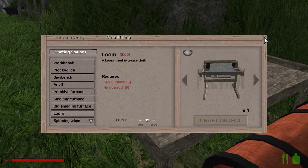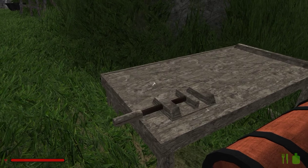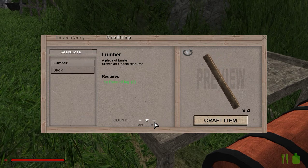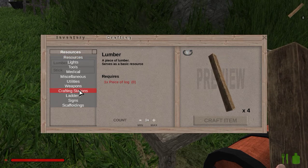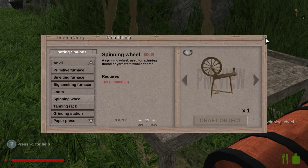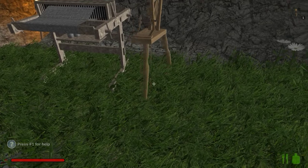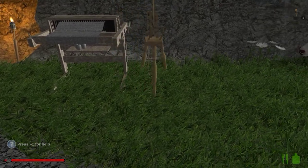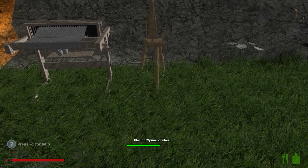Maybe we can make the spinning wheel, which takes eight lumber. Can we do it? Yep. Crafting station — spinning wheel. There we go. Put it right over here. Let's see if I can do this while falling in the water. Right there should be good. There we go.